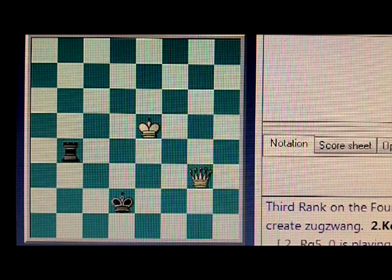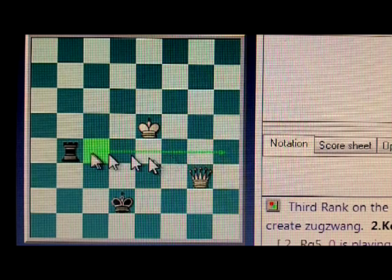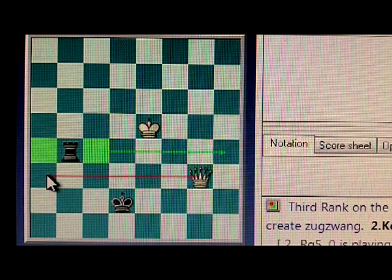First off, look at the position on the screen. You'll notice that the defender is defending what's essentially a third-rank defense, but it's on the fourth rank. So the defender is maintaining a cutoff along this rank. The white king can't advance. The white queen is holding the king back along this line. And in order to break this defense, the first thing that the attacker has to do is take away one of the two central squares that the black king is using. Without doing that, there's no way to defeat this defense.